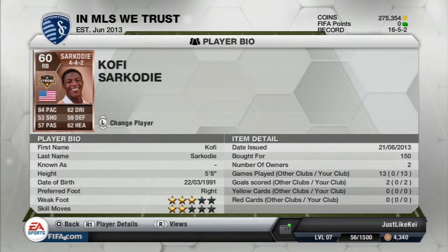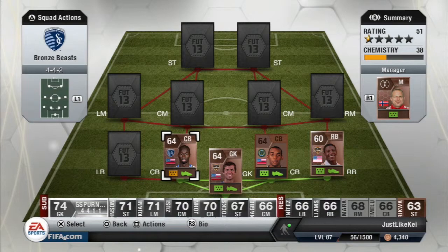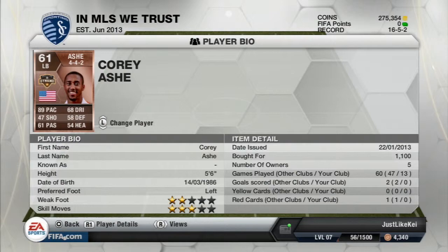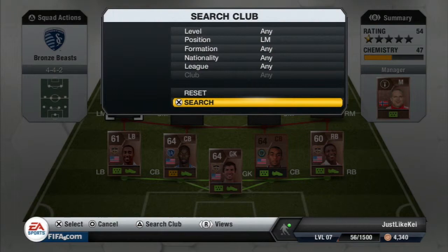The right back we're gonna go with is this guy named Sarkoti — that's a weird name — 84 pace, that's pretty much why I chose him. Left back is this guy named Ash Corey. He's left-footed, 89 pace, and he definitely does work for me. He's very defensive with 89 pace and I enjoy this guy a lot.